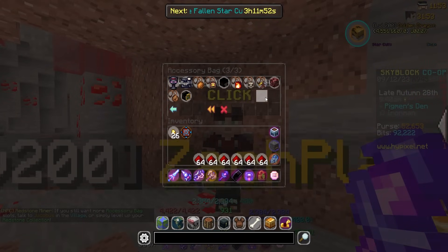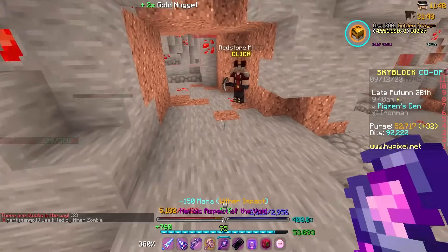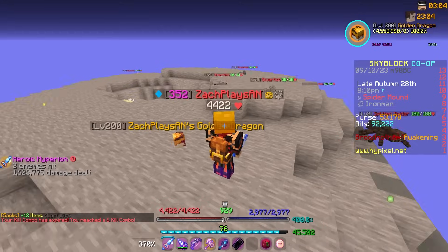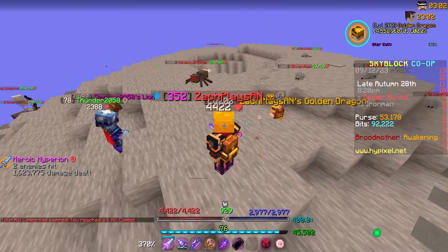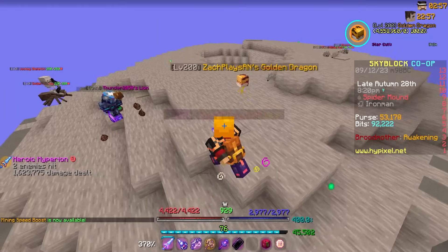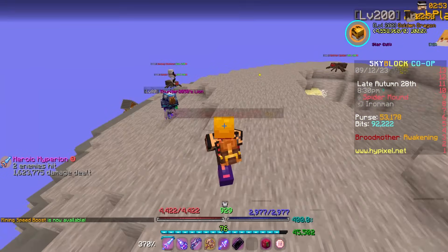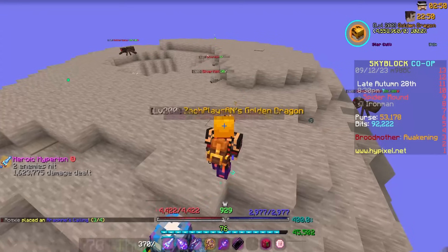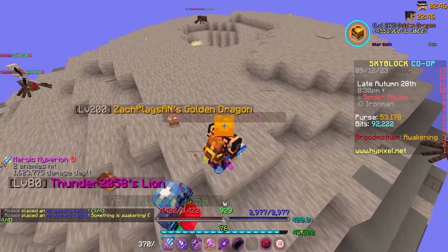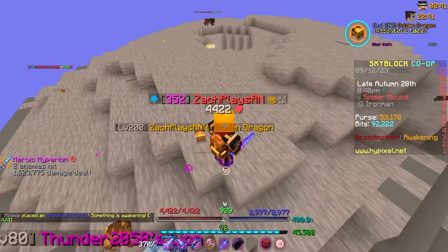Look at all the extra slots I just got — that is massive. There's now also an indicator in the Spider's Den when a broodmother is going to spawn, and they've added particles to the spawning process. On my scoreboard it now says 'awakening' — before it said 'broodmother soon' — so it actually just changed phases. I'm curious what the awakening phase entails and how long it lasts before the broodmother actually spawns.